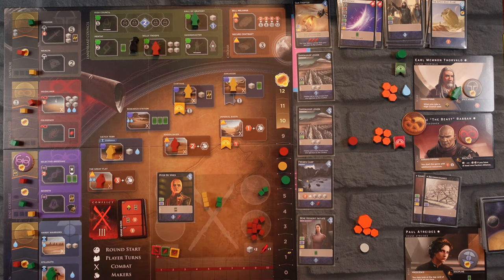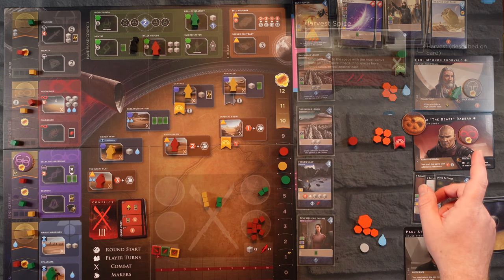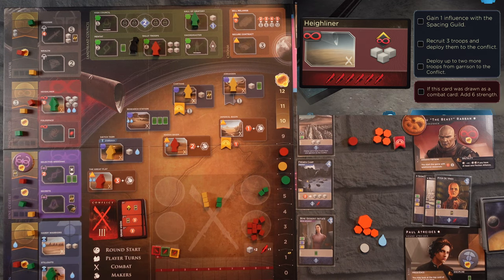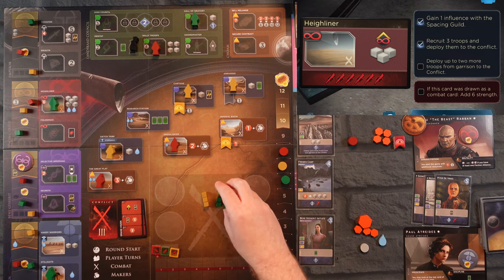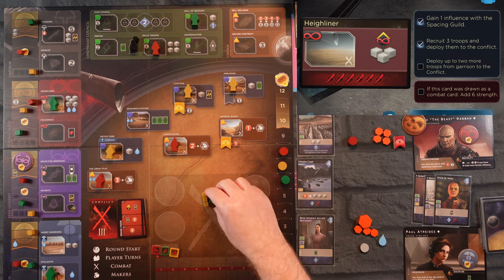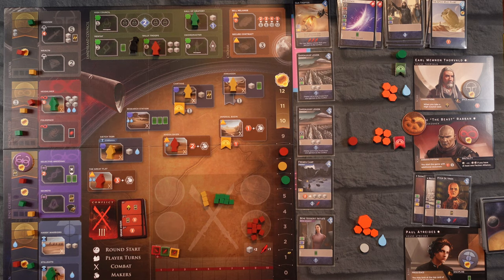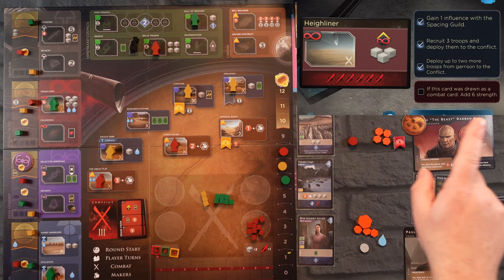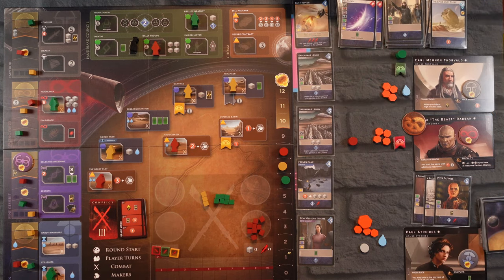Back to the Earl — he harvested and wants to go to Highliner. He gets one influence, recruits three troops, and puts them in the battle, then deploys two more from his garrison. He did not like the force we were building. It's painful — I think it's safe to say we went for this combat and it did not pan out. That is the six-sword card though, so at least that's out of the deck.